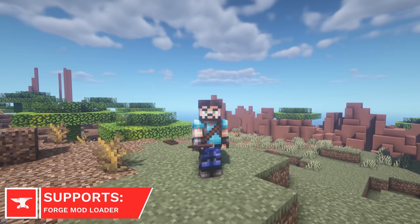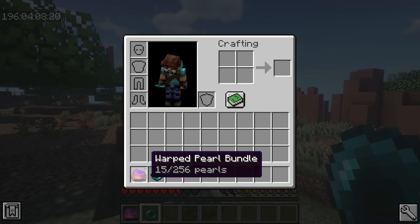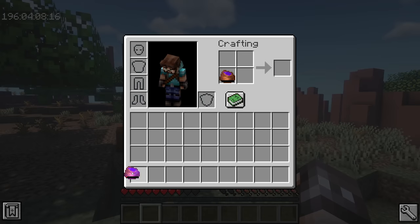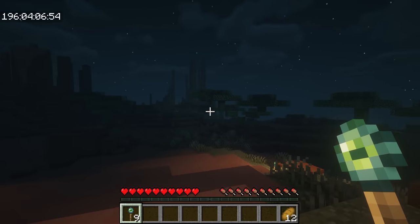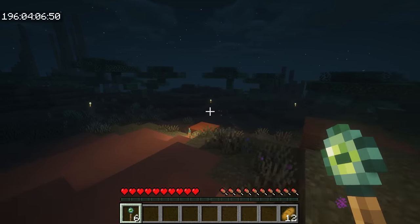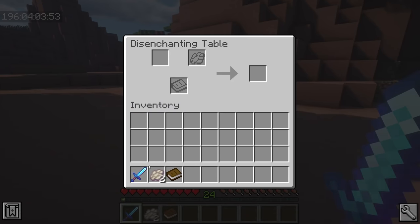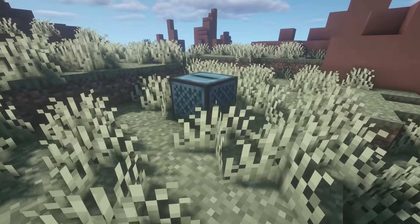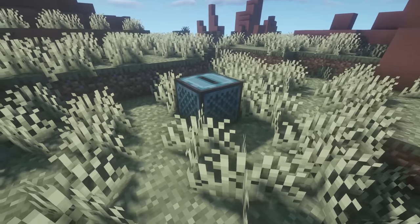Dog Reborn adds some new End themed items to your game. Firstly, there's a Warped Pearl Bundle, which can hold up to 256 Ender Pearls, which is great if you have an Enderman farm. Ender Torches are new versions of Torches, which can travel up to 20 blocks and place themselves. The Disenchantment Table can remove Enchantments and Curses from your items, but at a cost. The final new block is the Ender Jukebox, which will play music discs no matter how far away you are.